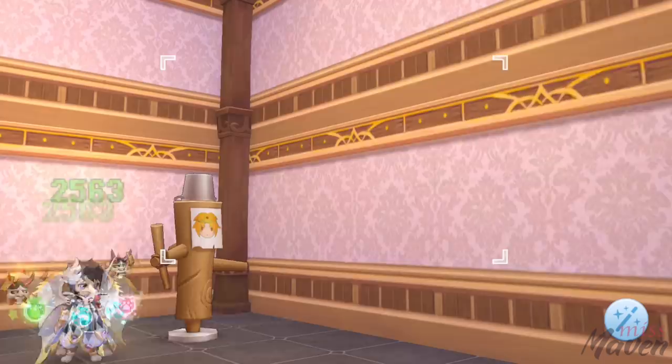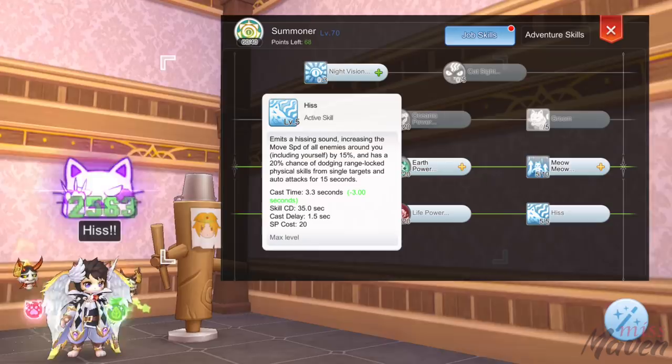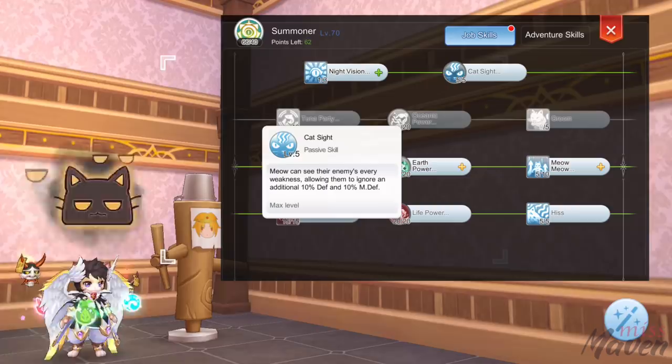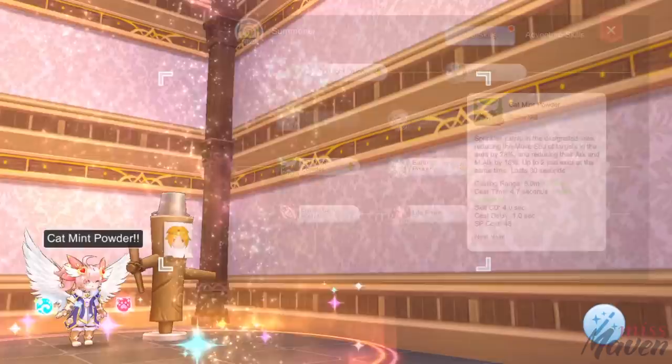For job breakthrough, you may allocate the additional skill points on the following: level 15 lunatic coward pound for higher damage multiplier, level 20 life power for 20% boost in max HP and attack, level 5 hiss as a prerequisite for formidable meow, level 1 night vision to unlock cat sight, level 5 cat sight for plus 10% ignore death, and lastly level 9 catmint powder to further reduce the movement speed, attack, and magic attack of enemies.